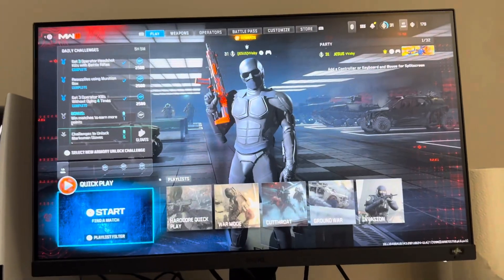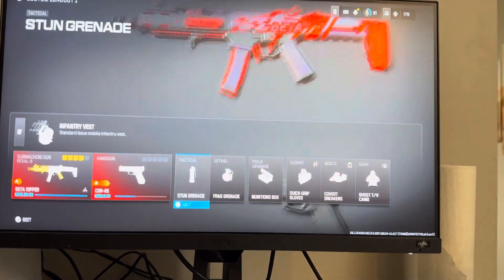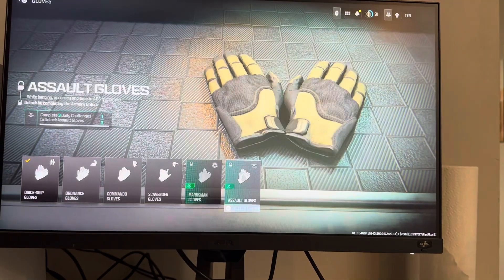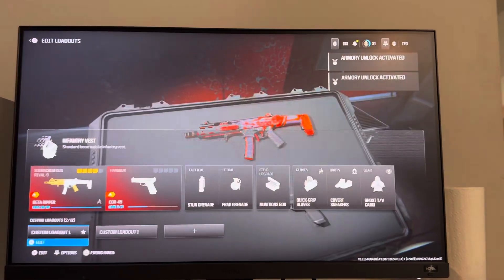In today's video I'm going to show you guys how to unlock the assault gloves in Modern Warfare 3. To unlock it, go to your class and then go to your grip — you'll see the assault gloves right there. Just click X to activate it and then back out.